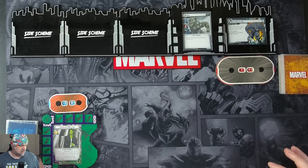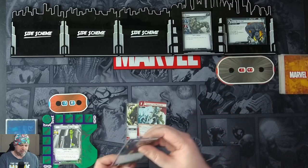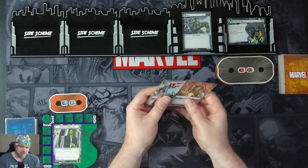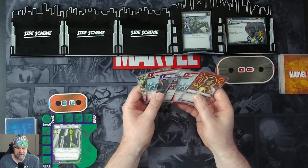Let's drop a hand size of 6. We have Strength, Smash the Problem, 1-2 Punch, Mockingbird, Smash the Problem, and Congenious. We're doing an aggression build — good old typical Hulk stuff. We just want to smash.